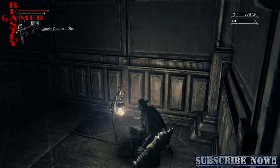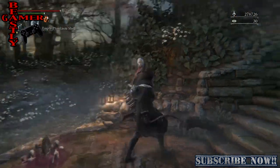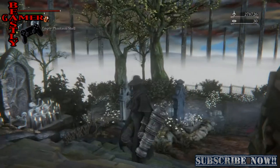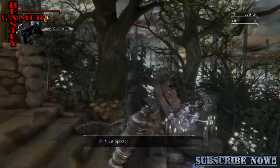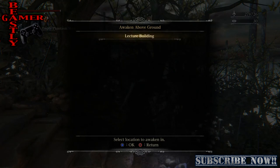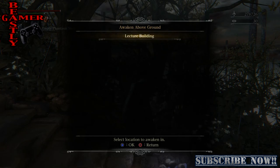Once you appear back in the Hunter's Dream, you want to spend all your echoes with this lady, but don't do it just yet. Come up to the fourth tombstone — one, two, three, and four — which is the Nightmare headstone. Click on that and you're back in the Lecture Building to farm all the blood echoes you need. I hope you guys found this video helpful — if you did, hit that subscribe button. I'm the Beastly Gamer, and I'll see you guys next time.